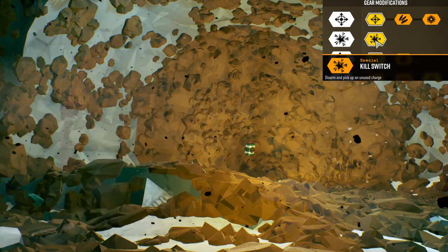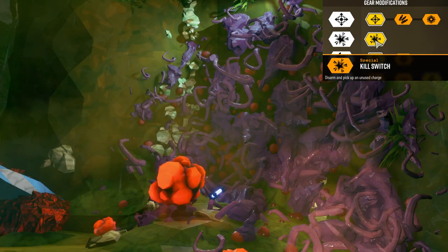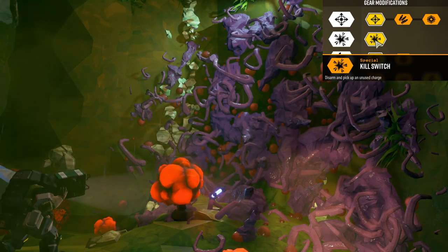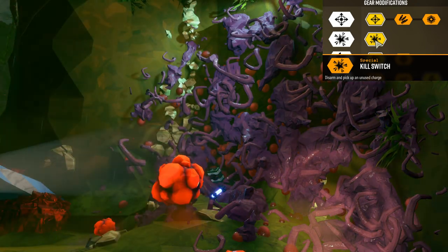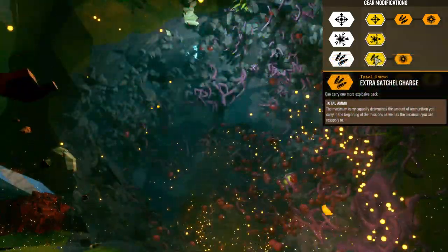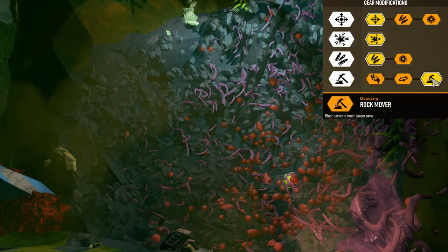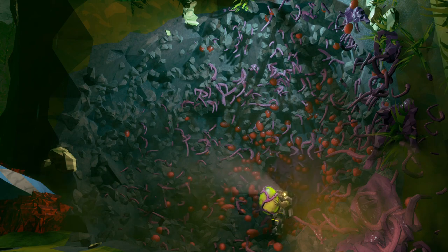Sometimes I put a charge in a tunnel as a last resort — if it's all getting a bit dodgy, blow up the satchel charge and then drill away to give yourself some space. But if you don't need to, you can always pick it up with the kill switch mod. The third mod adds an extra satchel charge so you can carry one more, and the fourth mod, rock mover, results in a larger area upon detonation.